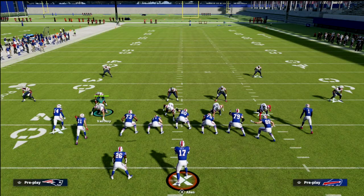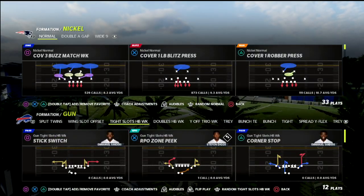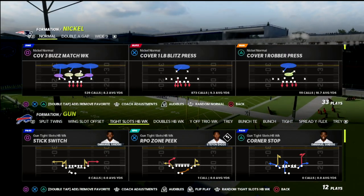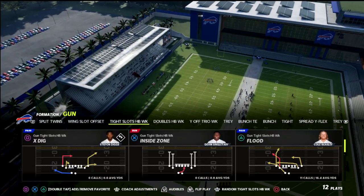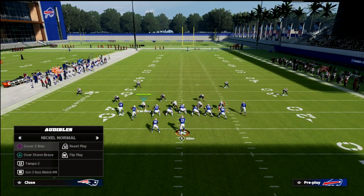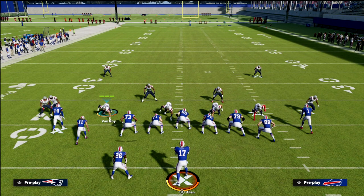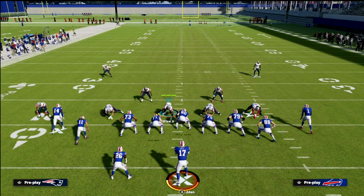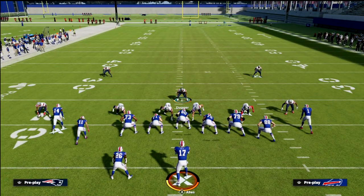I like to baseline my defense — click the right stick joystick in to baseline the coverage, and then come out in that Cover 2 defense. The baseline component is going to funnel everything back to the interior. I'm in the Tampa 2 defense, and then we're going to create a 4-3 style of coverage: pinch the D-line, crash the D-line out, and shift the linebackers to the right.